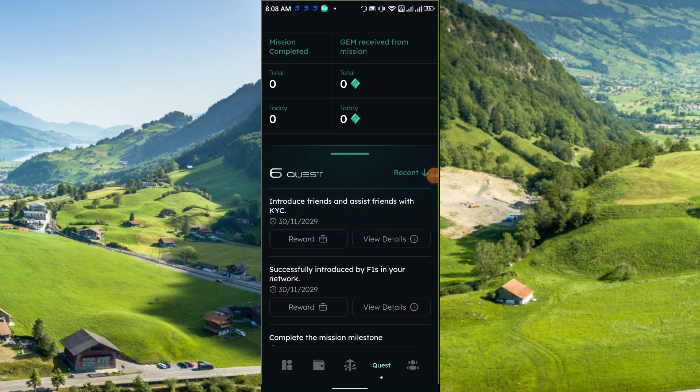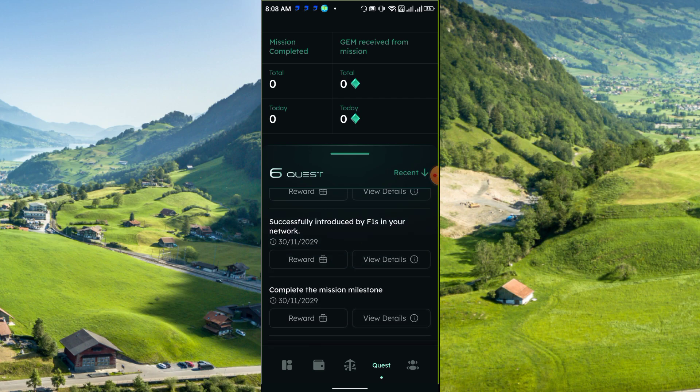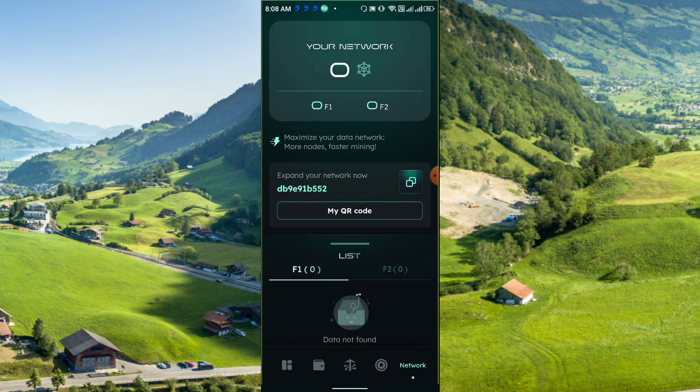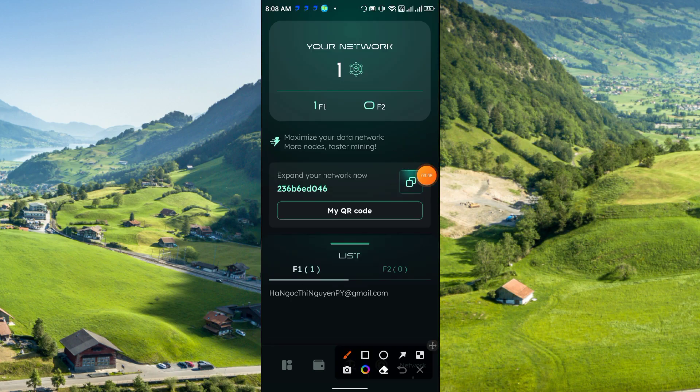In the fourth option at the bottom you can also get rewards by clicking 'Introduce Friends' and assisting friends with KYC. There are two levels of referral commission: F1 and F2. This is your referral link — share it with your friends and family.